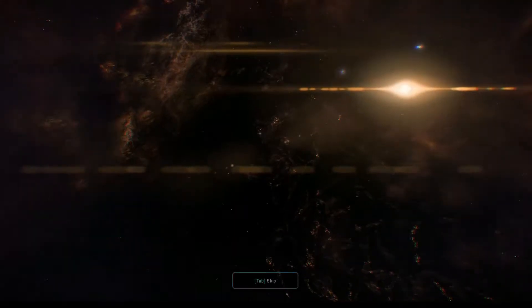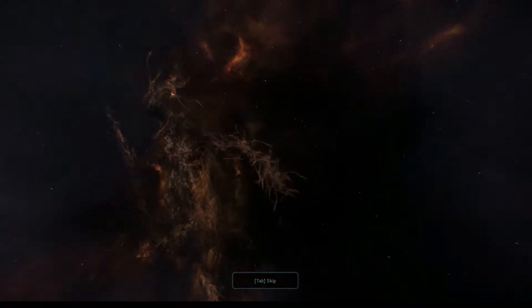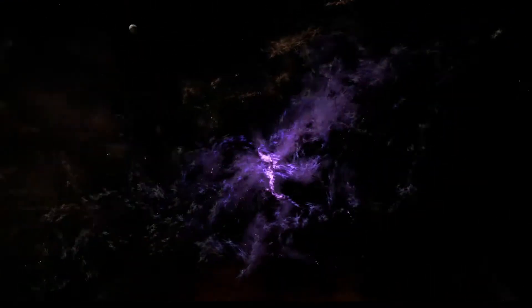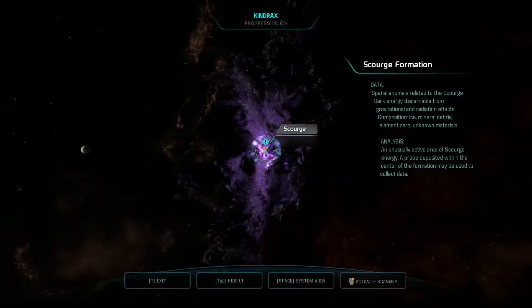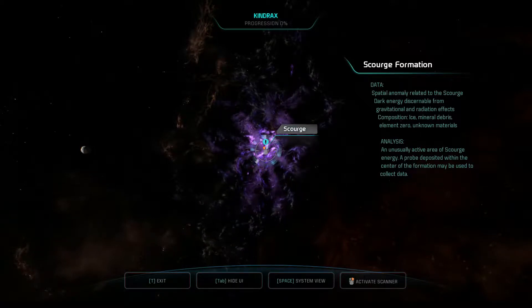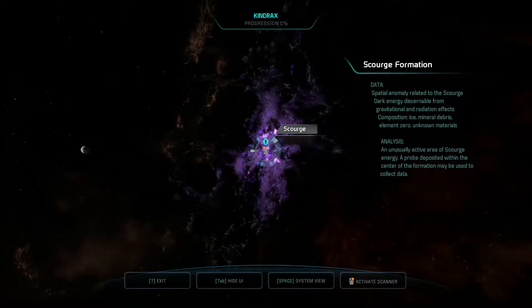We'll watch this one — get some nice imagery of the Scourge. We've arrived at a Scourge nav point appropriate for data collection. Spatial anomaly related to the Scourge. Dark energy discernible from gravitational and radiation effects. Composition: ice, mineral debris, element zero, unknown materials. An unusually active area of Scourge energy. A probe deposited within the center of the formation may be used to collect data.